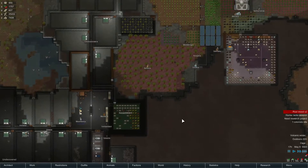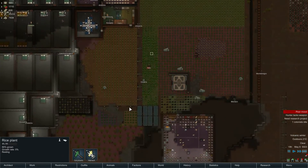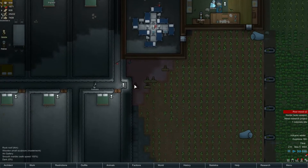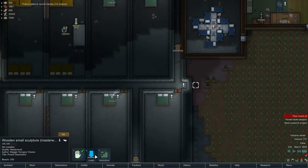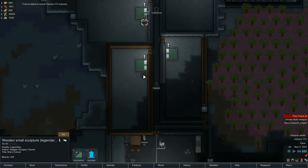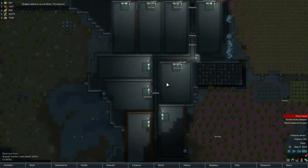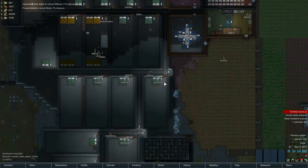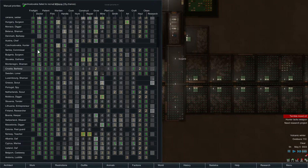We are getting low on raw food, but next harvest is coming — especially the rice. Hungry is doing the art thing, which reminds me — I'm gonna plant that masterwork. Let's install it here. I'd rather have them all legendary but it's not gonna happen. Masterworks will go in as well. Hunter lacks weapon — Montenegro, you know what? I'm just not gonna hunt anymore, just keep breaking. No more hunting. Do we have any hunters left? Three of them.